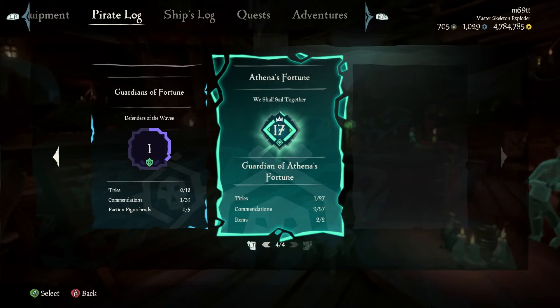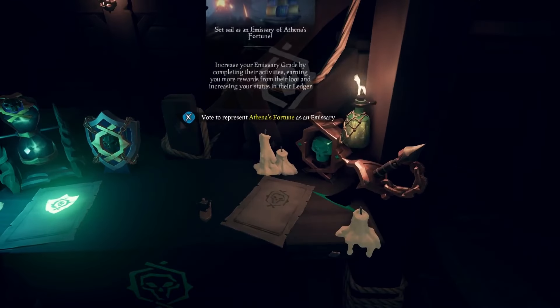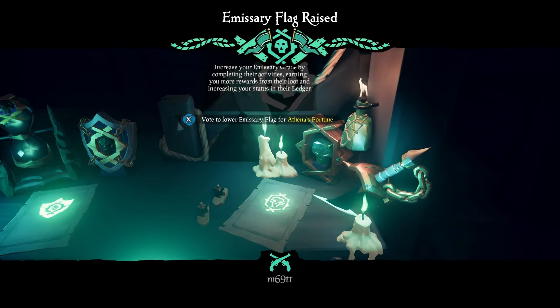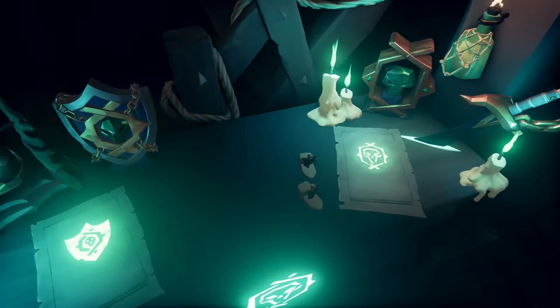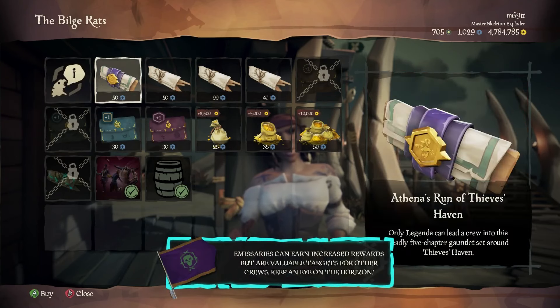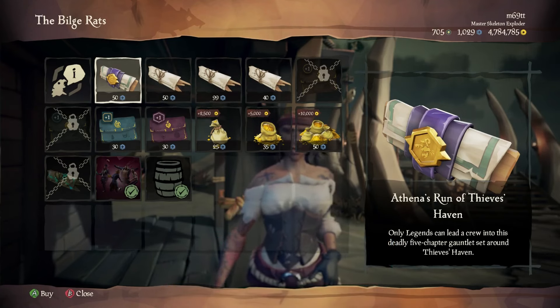Being Pirate Legend lets you vote on the Athena's Fortune emissary flag — like all other emissary flags, it gives bonus gold and reputation. To get the Athena's Fortune emissary flag, buy it from the Pirate Lord in the hideout, then raise it in the tavern. In the tavern you can also talk to Lorina and unlock the Athena's Run of Thieves Haven voyage, which gives Athena loot around Thieves Haven. That said, I still recommend Legend of the Veil over other Athena voyages.